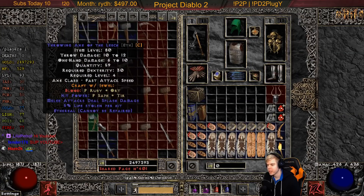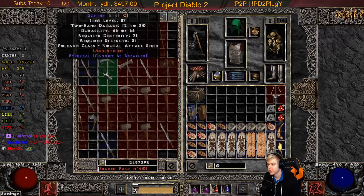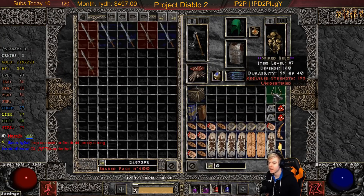We're gonna have some throwing weapons here, we have a few items — we got crystal swords, we got mauls, we got threshers, all these different things — and we're just gonna throw it in the cube and see what happens.